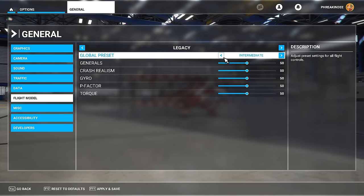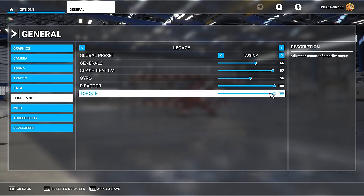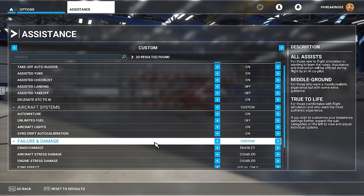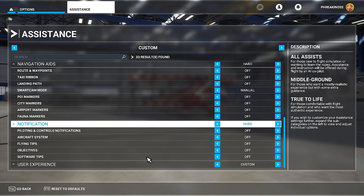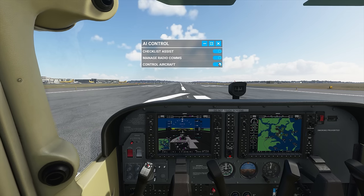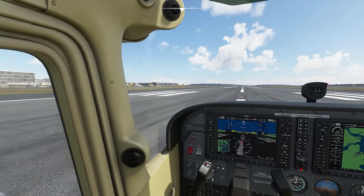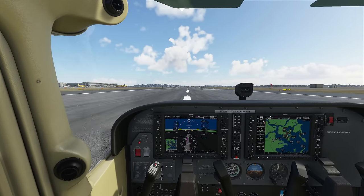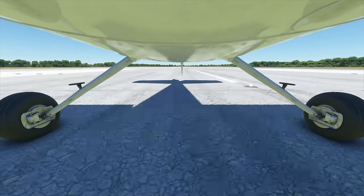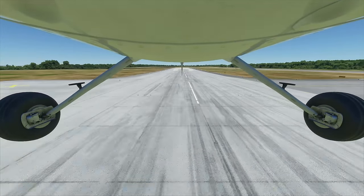This approachability is thanks to simulation options and sliders that let you go as casual or as strict as you desire in terms of realistic flight. The assistance section is full of stuff that further alters the simulation. There's even the option to relinquish control entirely to an omnipresent AI that handles preflight checklists, instrument adjustments, radio communications, and even parking, taxiing, takeoff, piloting, and landing. So if your goal is to act as a passenger in a computer-controlled plane, Flight Simulator has you covered.